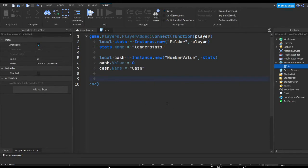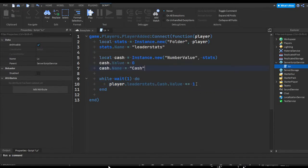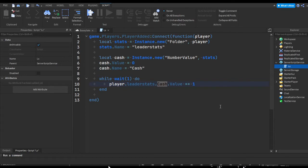Now we're going to make a simple while-wait loop so we can gain some cache over time. We do: while wait(1) do, cache — or player.leaderstats.cache.Value += 1. This constantly repeats with a one-second delay, so every second it adds one to the value of cache, meaning every second the player gets one more cache than they had previously.